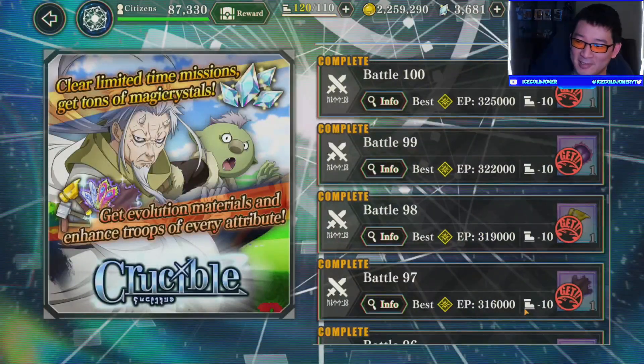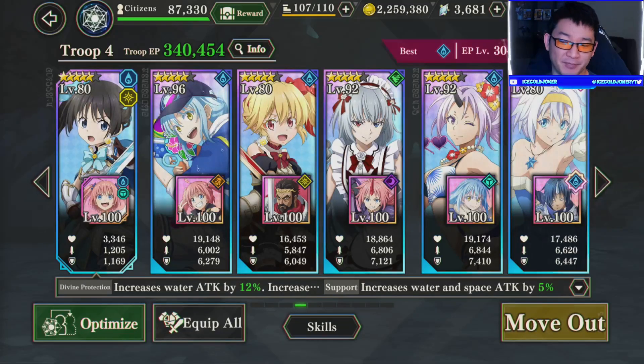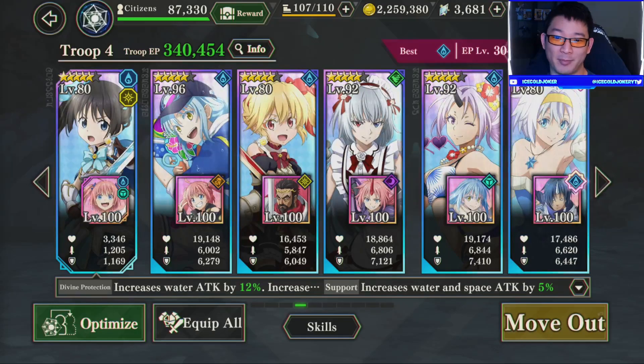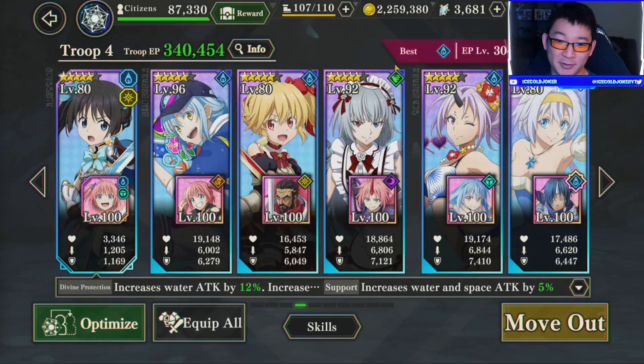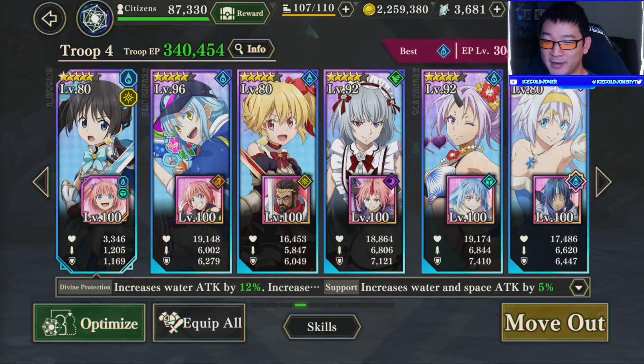Definitely made an impact on that alt damage right there. Let's go into Ifrit next. We're going to try this stage again but with a different team. I wanted to run this team in Tempered Edge, but I forgot that the water Tempered Edge nerfs greens for about five turns, so Chloe would not be a good choice for that stage. So we're going back into Crucible 85 versus Guy. We've got the alt boost, Pierce, Shion, and Velzard now.